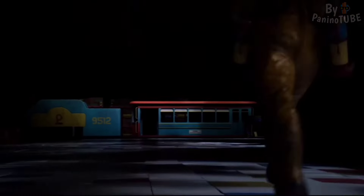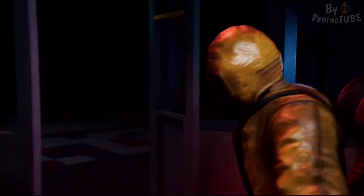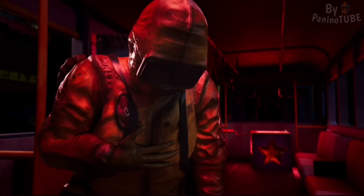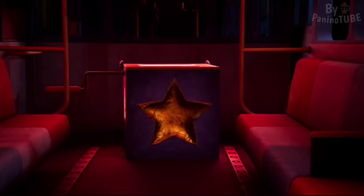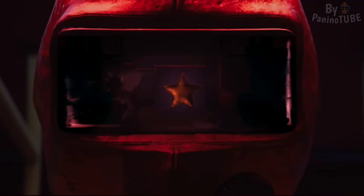Boxy Boo is a unique and fascinating character. He is a spring monster, similar to a jack-in-the-box, who makes his first appearance in Project Playtime. His main feature is his playful yet creepy appearance — a large colorful cube with a smiling face that hides a dark side. His arms and legs are replaced by springs, allowing him to move quickly and unpredictably.